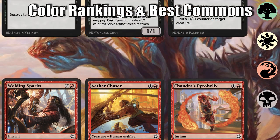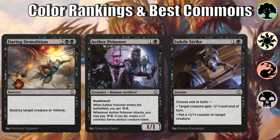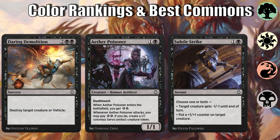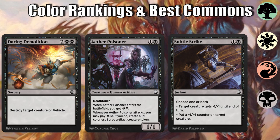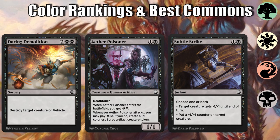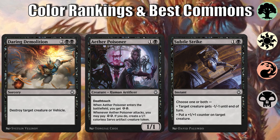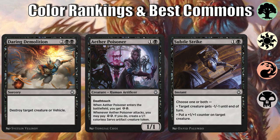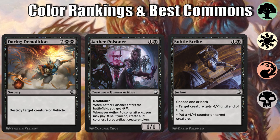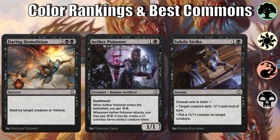Then we're onto black, which has some pretty solid removal, but it's weaker in this set than more recent expansion sets. There's more of a trade-off in Kaladesh Remastered, where the colors with the best removal don't necessarily have the best creatures. Top commons focus more around removal: Daring Demolition is also one way to take out a vehicle without it being crewed. Aether Poisoner's death touch means it's always a relevant creature on the board — its value as a defensive deterrent puts it well above filler. And Subtle Strike is a great combat trick given how prevalent one-toughness creatures are in the set.